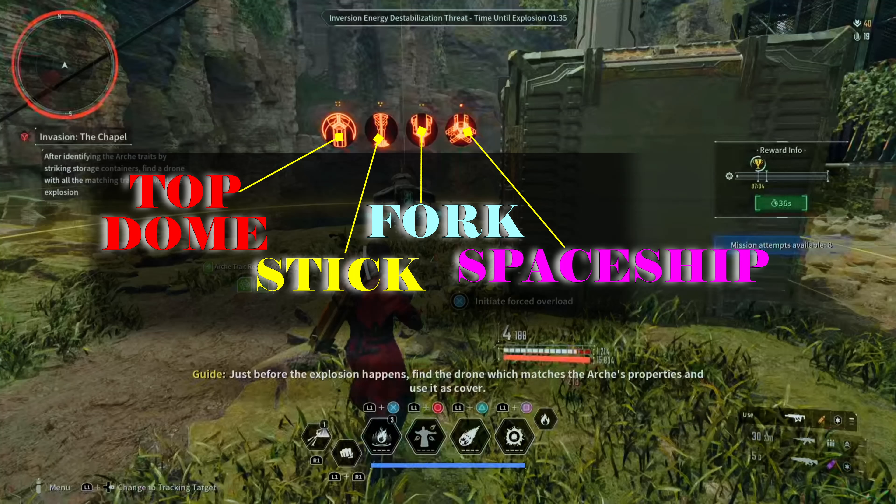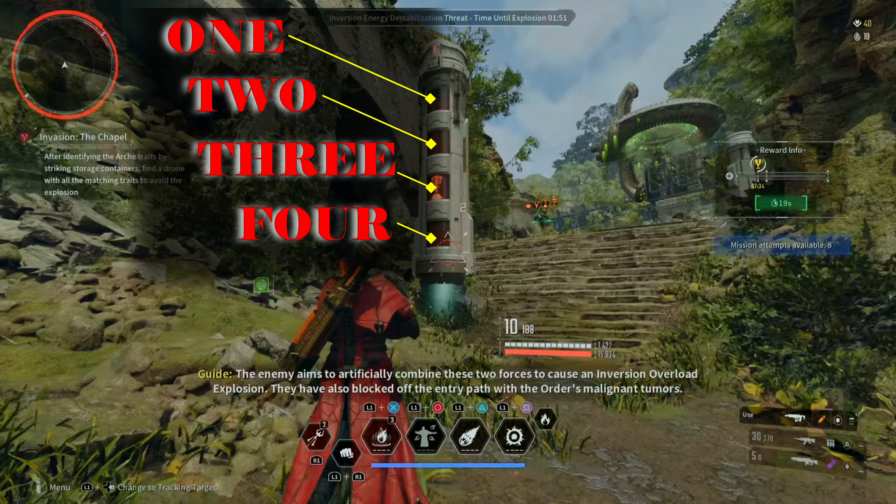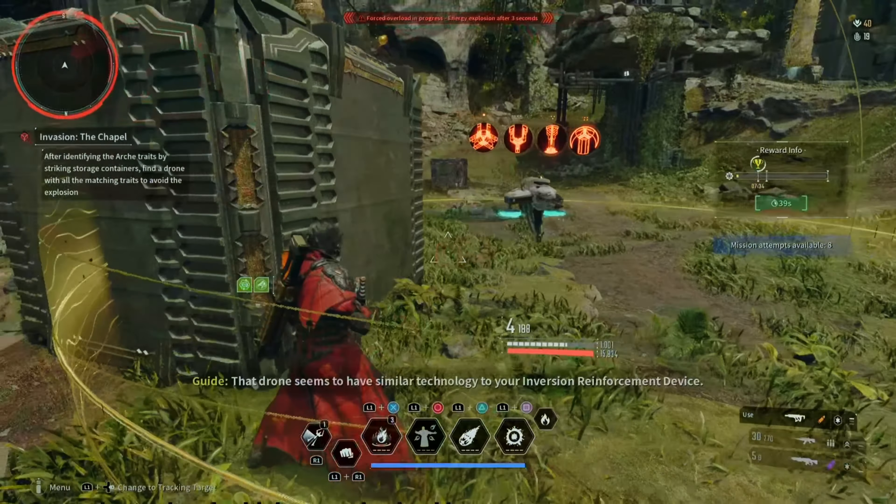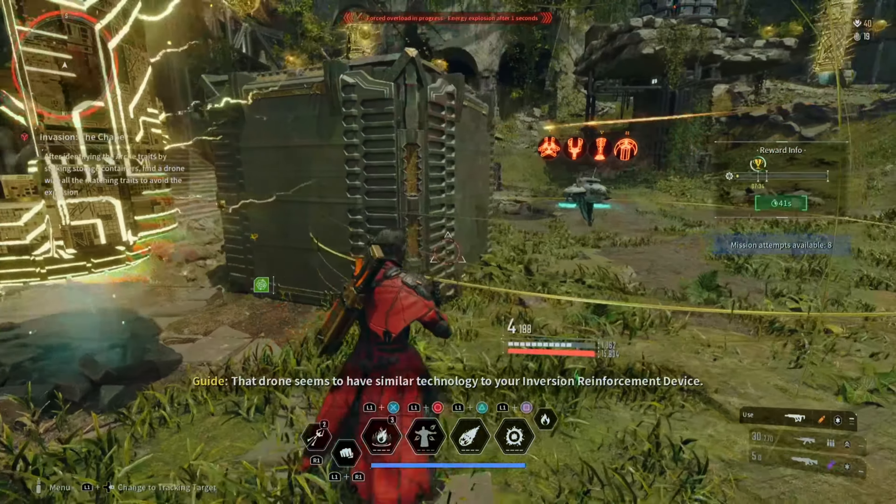I have designated the symbols as: top dome, stick, fork, and spaceship. For the first totem I saw that 'stick' was in slot three, so I'm going to roll the dice and pop this — that is the totem at position three. The stick is in three, I see the three dots, so I'm going to activate it.